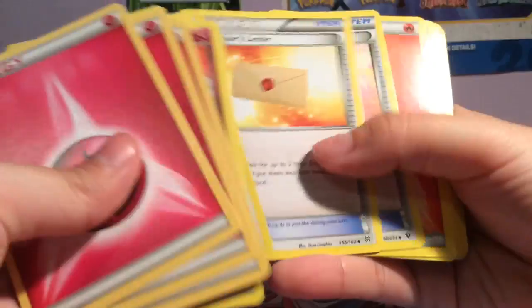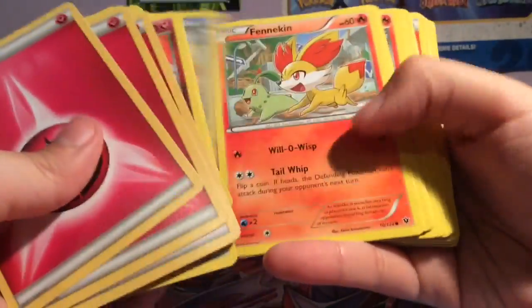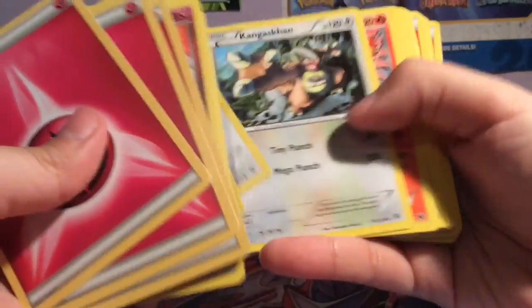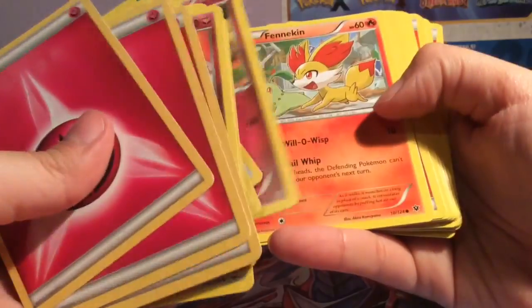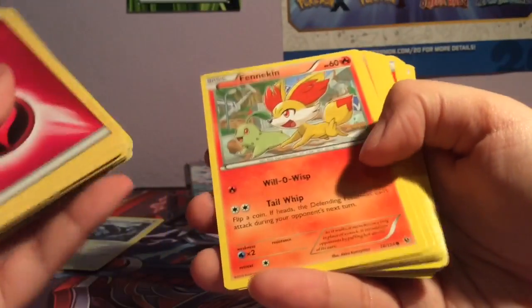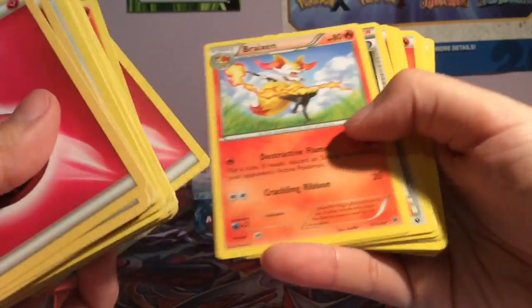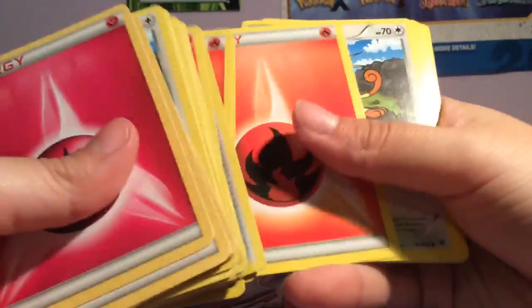I want to be opening up some world championship decks soon, and from what I've seen they have like four EXes and then the rest of the cards are trainers, and then they have like three double colorless energies. I'm just like, how does that even work? Really, how does that work? I'm curious to see those.